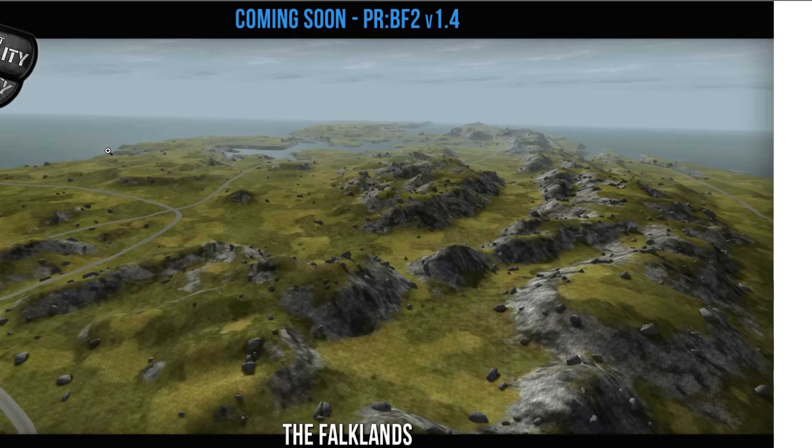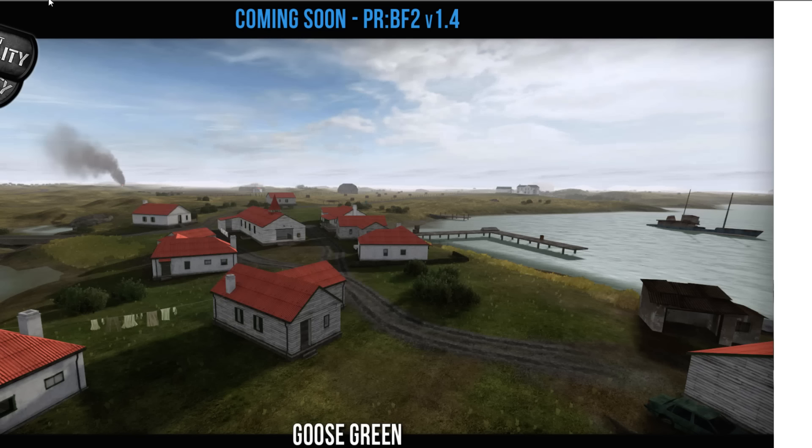Here's another picture of the Falklands. Like I said, the detail in the terrain isn't nearly as much, but there still is a good amount. Goose Green, however, I believe is another version of the Falklands which has a much more detailed terrain.